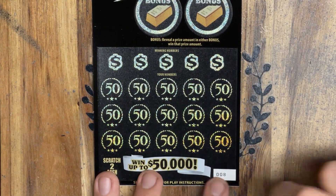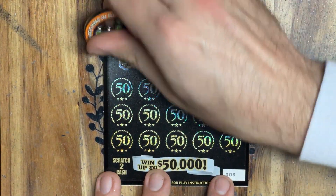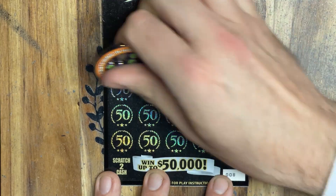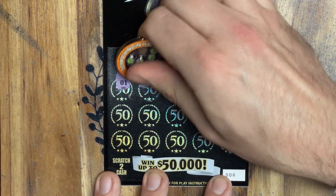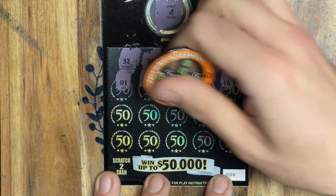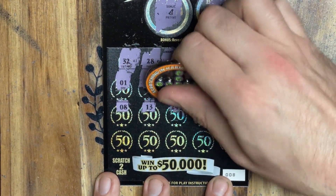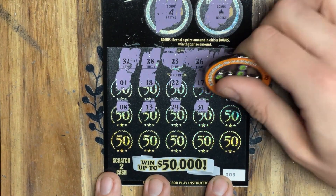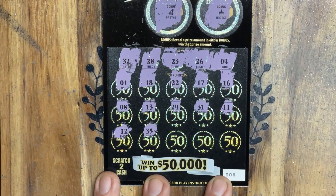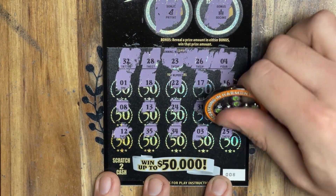Going on to ticket number eight now — my lucky number. Let's check those bonus areas: party hat and some cake. Looking for a 32, 28, 23, 26, and a 4. I got a 1, 18, 22 one-off, 17, 16. My lucky number eight on ticket 8. 13, 24. Let's go back to back. 31 one-off, 11, 11, 12, 35, 34, 3 one-off. Last spot: 24. All right, let's come down to our last two tickets.